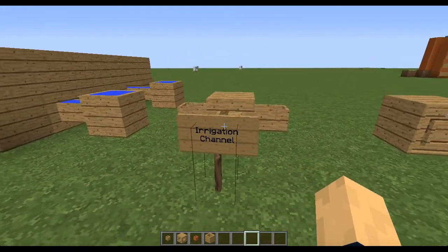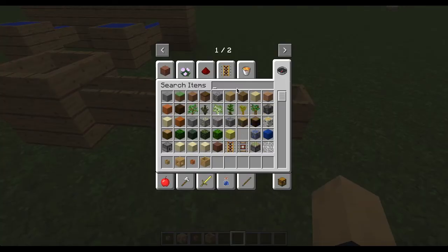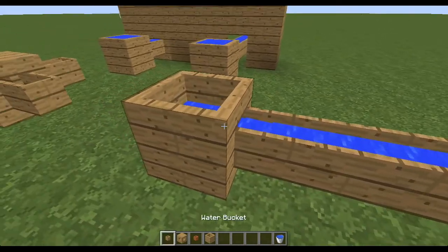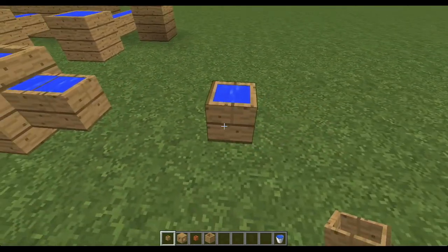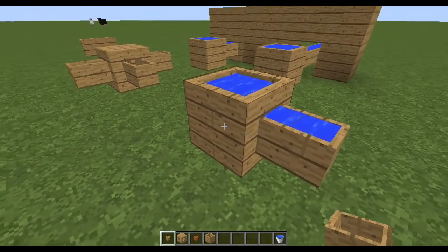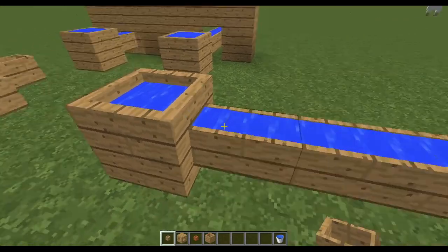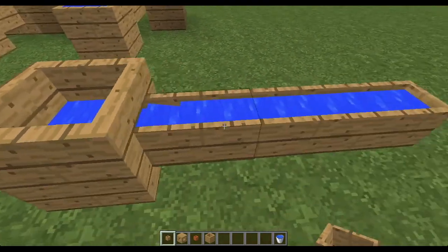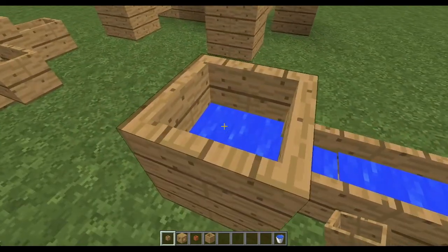That's basically the Irrigation Channel. If you were to put water in here and the channel was filled up, if you break the middle one, each section keeps all its water. But once you place one back, they try to equalize — this one fills up but then the other one lowers down. If you keep breaking it and putting it back, it just keeps going down because you're losing water from it each time you break one.